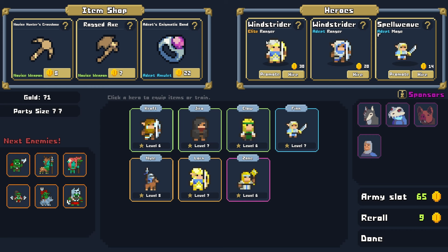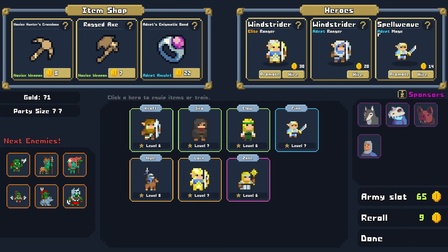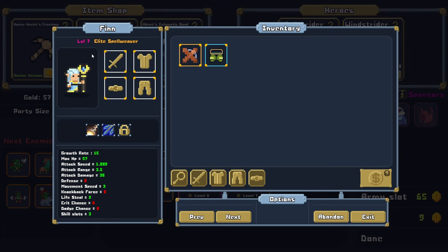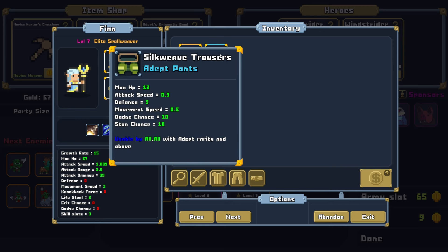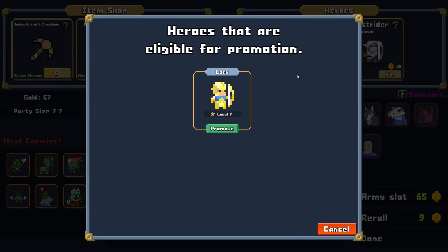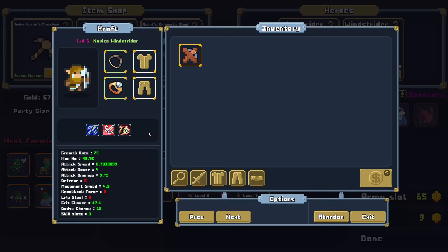We got a Windstrider and a Spellweaver available for promotion, and luckily we have the cash to do so. Very exciting — let's go ahead and get Lorne all the way up to the top. Finn did upgrade — Finn is the Elite Spellweaver. I thought it was already Elite. These characters must not be fully implemented yet or something. It's hard to tell what's going on, but the sprite did change and it's a nice looking sprite. I do like the sprite work in this game. I'm not sure why it doesn't let me promote Lorne — that's actually kind of troubling.